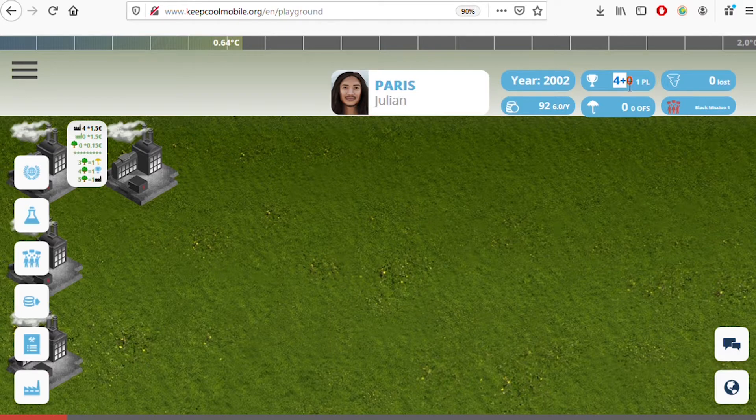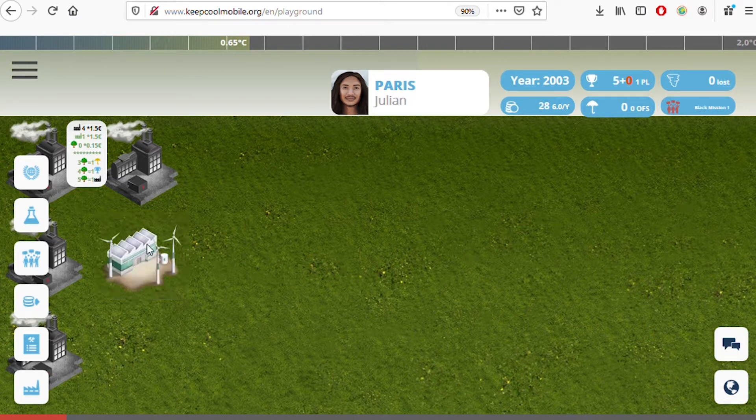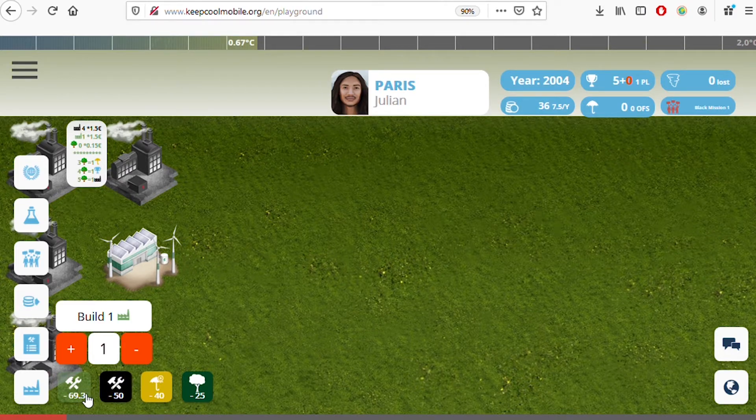To build anything you need money. Right now I have 92 million euros and earn six million per year. Those four black factories generate six million because each factory produces one and a half million. To get more income, I can build more factories. Let's go to the factory section — I'll build a green factory.